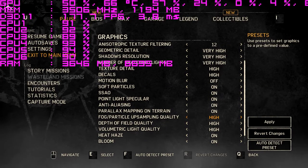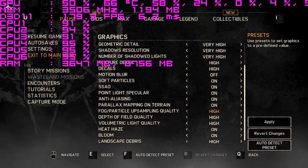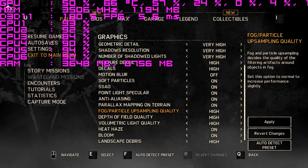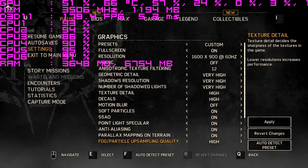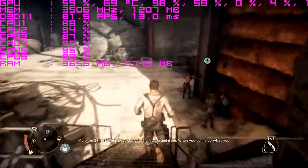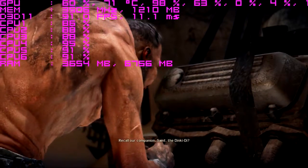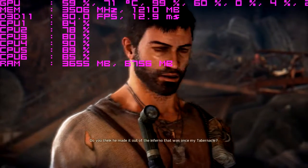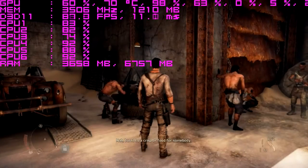Hey guys, Not The Average Gamer here. Today we're playing Mad Max on my GTX 960. As you can see, everything is on the absolute highest settings — nothing can go any higher. I'm gonna go ahead and get started on the game. Getting 80-something FPS right now, we're not in the main game yet, but I'll go ahead and start the mission and we'll see how many frames we get when we're actually out in the game world driving around.